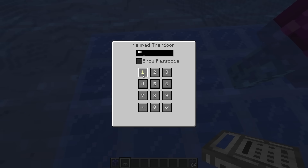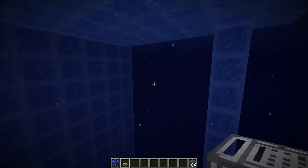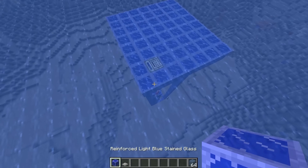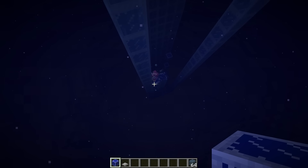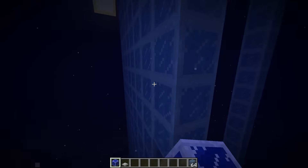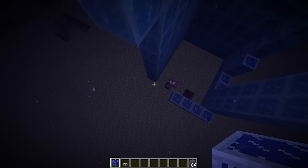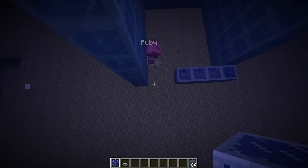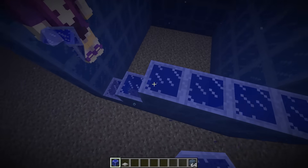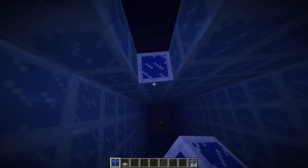We can set a passcode for it — let's just set it to one, two, three, four. Hit save, and now the only way to get in is if you enter the right passcode. What happens if you enter the wrong password? It's just not gonna open and you'll be stuck outside with the big meteor. Can you write down the password somewhere? I might forget it! It's so simple — it's literally one, two, three, four. Well, doesn't that defeat the purpose? What if we have burglars? There might still be some burglars around even though the meteor is there. Anyways, I'll just try to memorize it — just keep repeating one, two, three, four in your head.